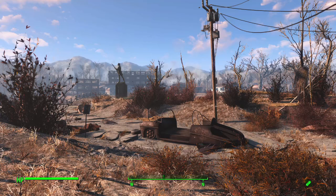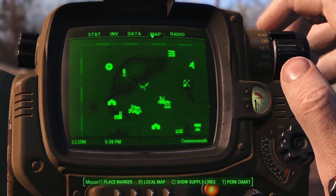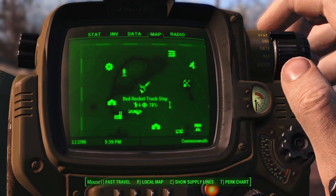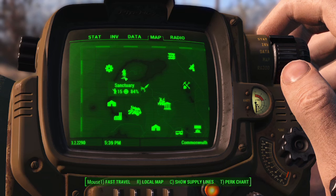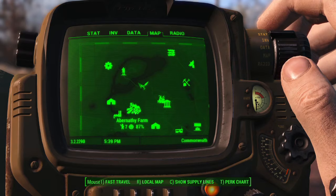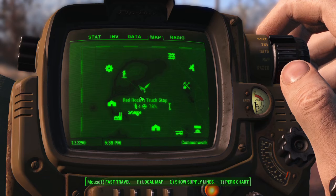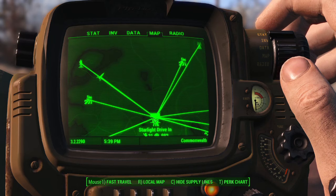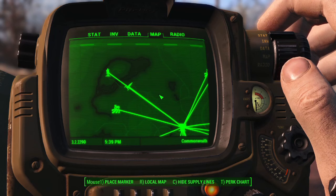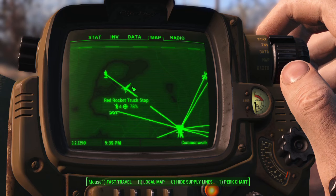As a quick aside, the Red Rocket Truck Stop is located in the northwestern portion of the map, very close to Vault 111. Sanctuary Hills is nearby, as is Abernathy Farm - you get this triangle of very close together settlements that are easy and quick to unlock. In my caravan view I'm linked back to the Starlight Drive-In, my primary hub and unofficial capital, and also connected to Abernathy Farm, Sanctuary, Ten Pines Bluff, and others.